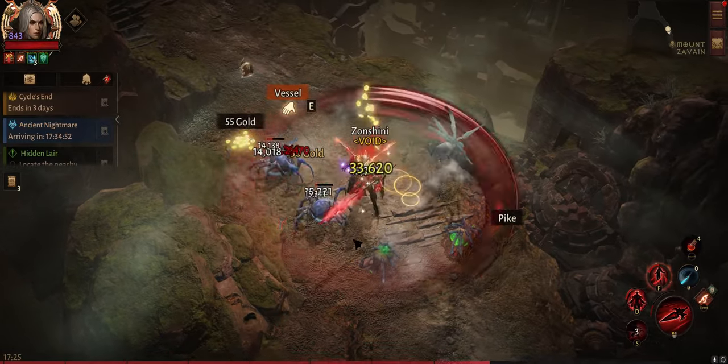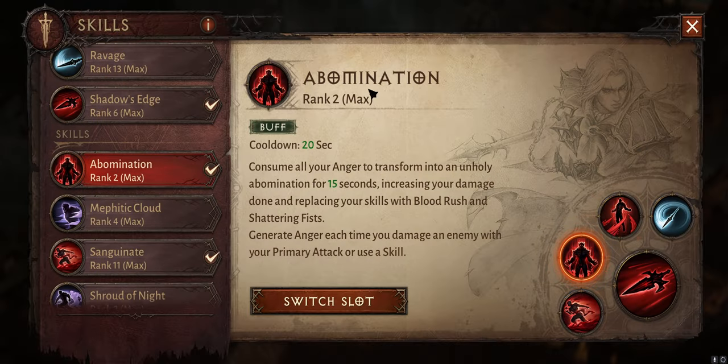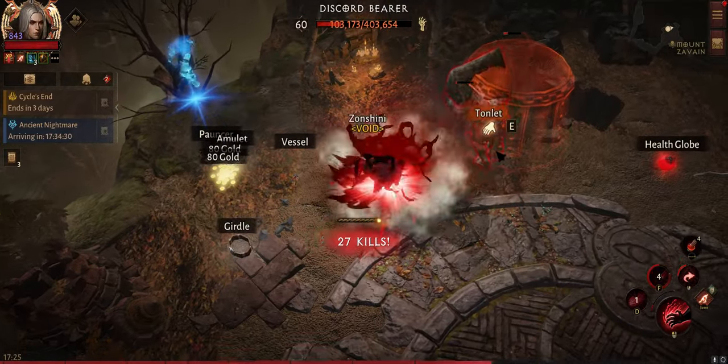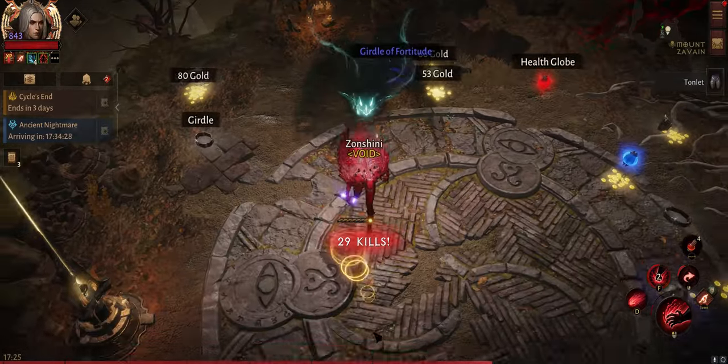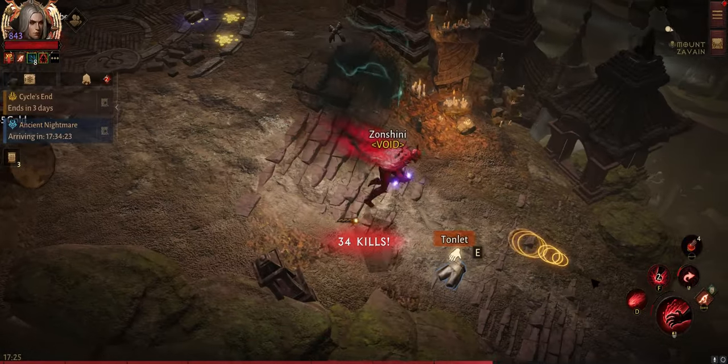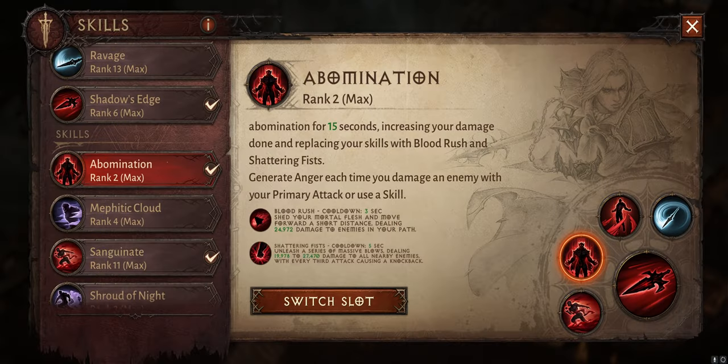Our last skill will be Abomination. This has a lengthy cooldown of 20 seconds, but that's why we have some channeling skills in our arsenal. When we don't have anything up anymore, we usually just pop this. We get another skill set that usually one-shots the packs. You go in with Blood Rush to dash to the pack and then smash Shattering Fist on the pack and it should die. If there's anything left, you use normal attacks, which also do a bit more damage in this form.